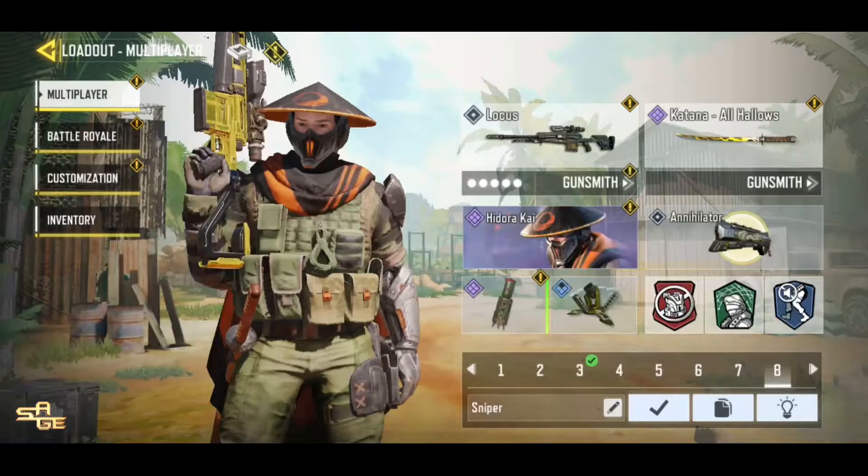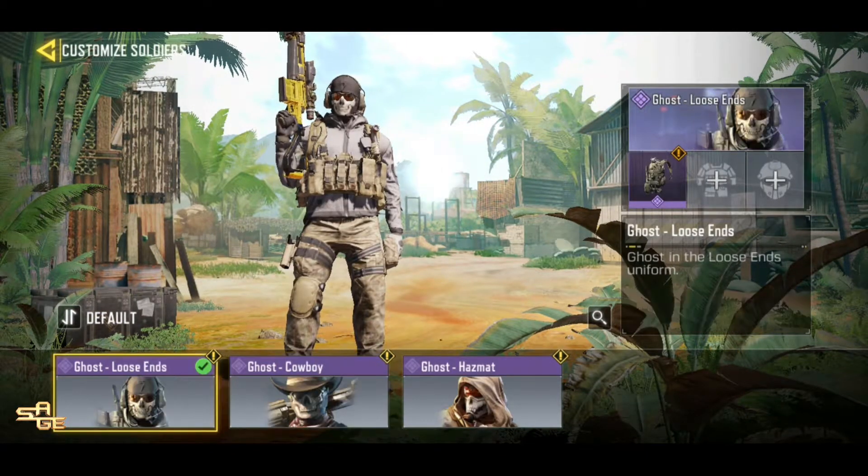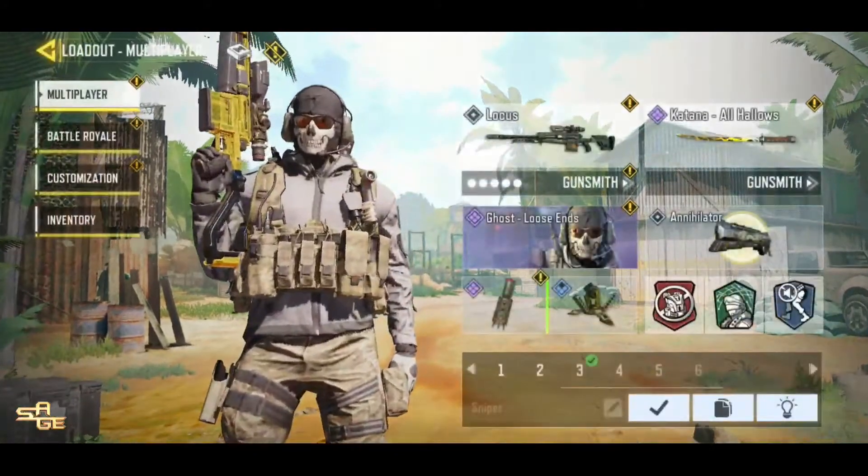Anyway, this is the Ghost Lucent's skin — let me just equip it in my sniper loadout. Also, this is the new Locust that comes with the Ghost Lucent's bundle, which is not even an animated one.